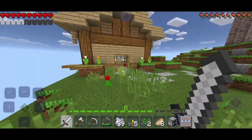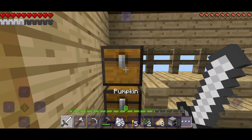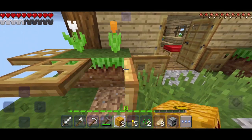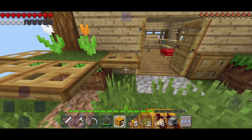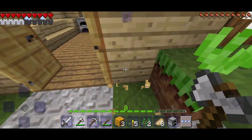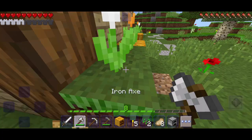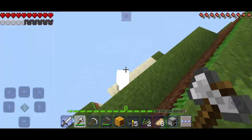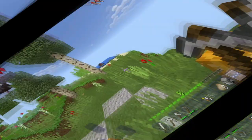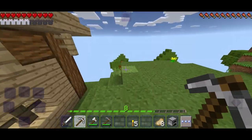I planted pumpkins near my house and sorted the inventory. The house looks a bit nicer now and I pushed a creeper off the edge — win win situation. Then I decided it's time to explore the second side: the jungle biome.